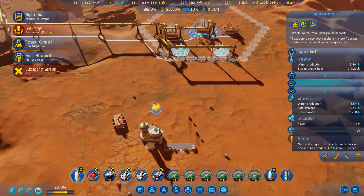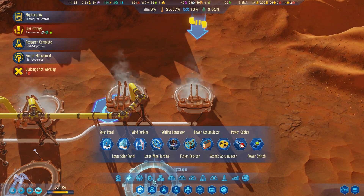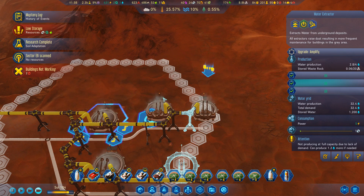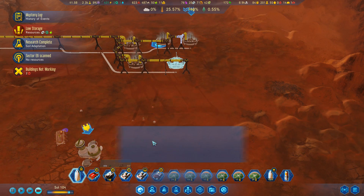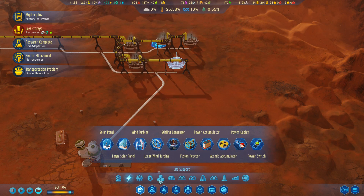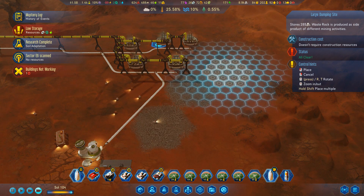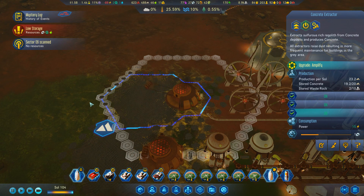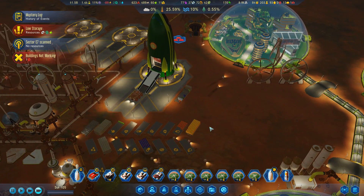The first water extractor is coming online. We don't have any polymers dropped off here yet — that's four out of five. This one still needs power of course. And then just set up a couple of dumping grounds. The building's not working — maybe because I have a whole lot of concrete stored and the game doesn't really know what to do with it anymore.